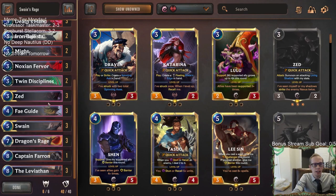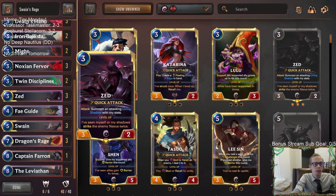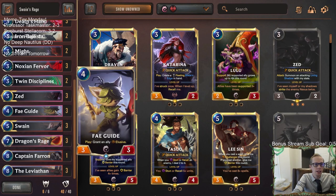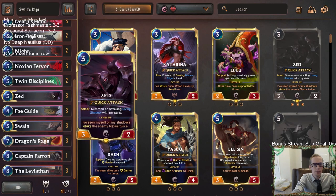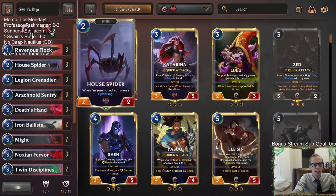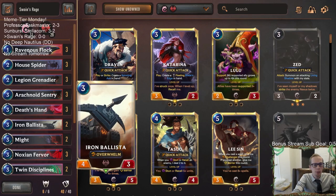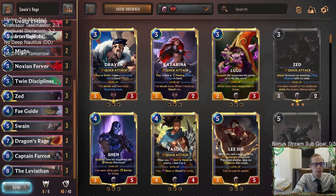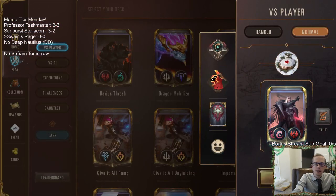We have the Swain-Leviathan combo in here, and Zed because we're going to be pretty aggressive. We have all these things that can strike the enemy nexus, and Zed works really well with Fae Guide — they curve out together so we can give Zed Elusive. Iron Ballista is in here with some Overwhelm too. This should be a pretty sweet deck.